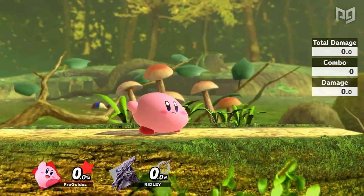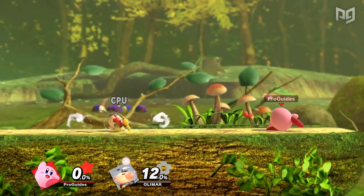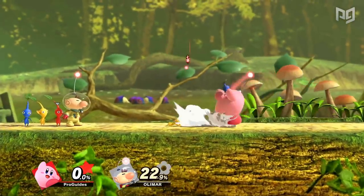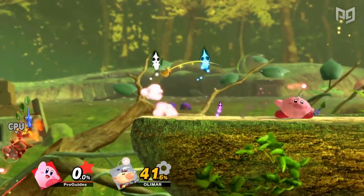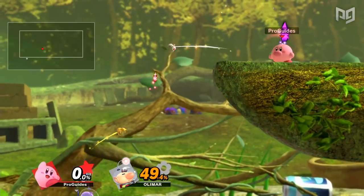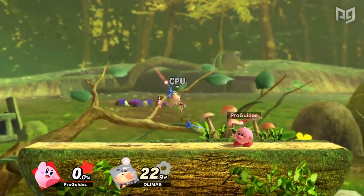Olimar might be the only character in Smash who is canonically smaller than Kirby, but Kirby can swallow things much bigger than himself either way. With Olimar's ability, Kirby actually obtains a combination of Olimar's neutral B and side B, plucking Pikmin from the ground and immediately tossing them forward. This is a great tool for zoning, edgeguarding, and ledge trapping, and significantly aids Kirby against Olimar's own onslaught of Pikmin.